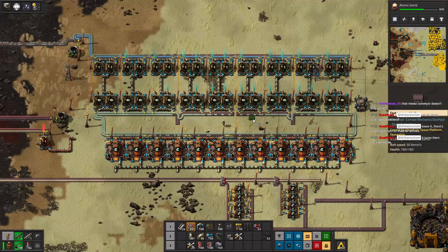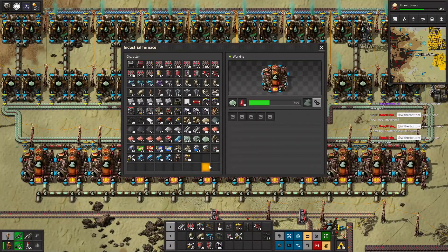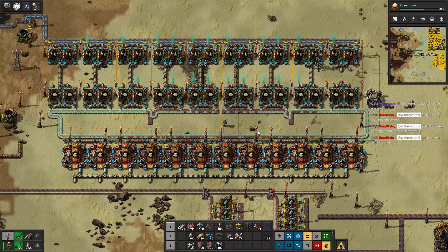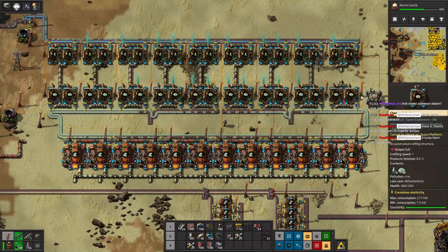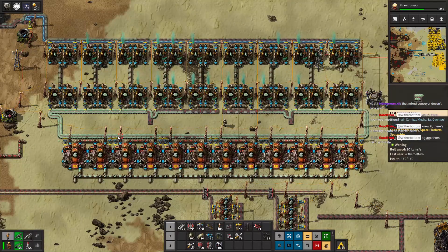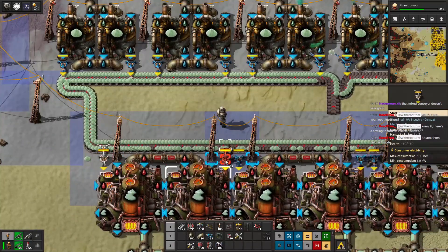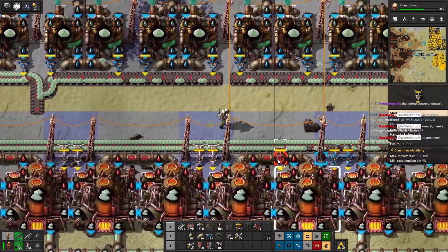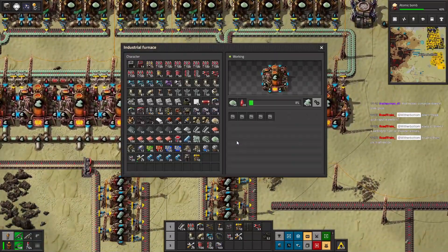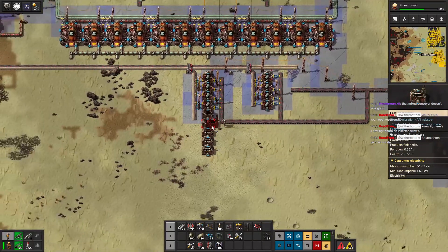I might need to get some stack inserters — stack inserters and blue belts. This guy is going to town down there. Thing is I could have more of these too, because these three are currently doing nothing and these five are currently doing nothing. I do have stack inserters — hand size of six as opposed to hand size of one. Let's go ahead and change these out for stack inserters. Easy to grab a ton. Then I increase my casting machines by quite a bit.